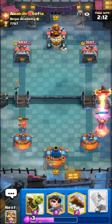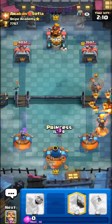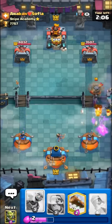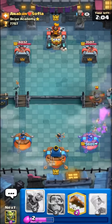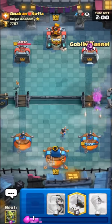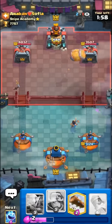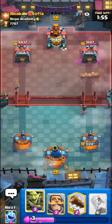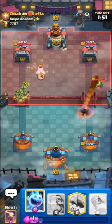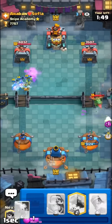In the next match, anniband will be playing a lava hound deck — I'm not really sure what variant he has, could be like clone or something. Pretty weird version having valkyrie and stuff. I will have to take some damage from this flying machine — it's really hard to deal with flying machines when you're playing a log bait deck. In this variation we do have inferno tower luckily, so it should make it a little bit easier against lava.